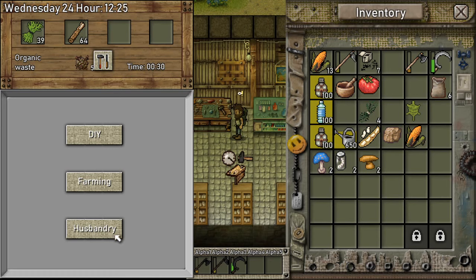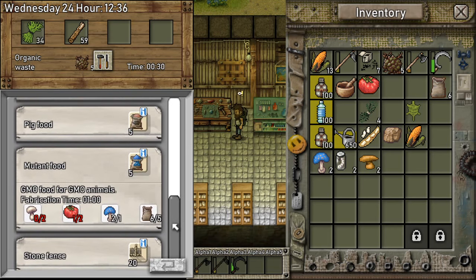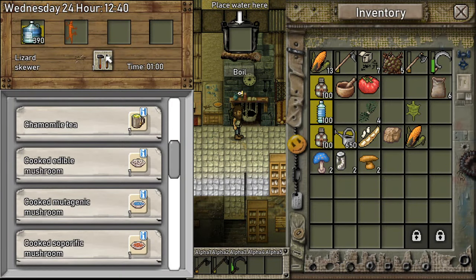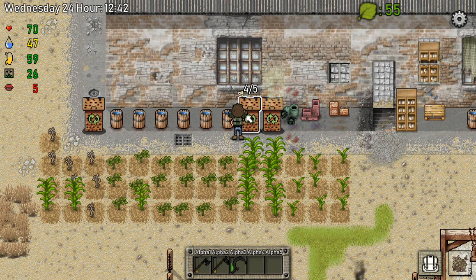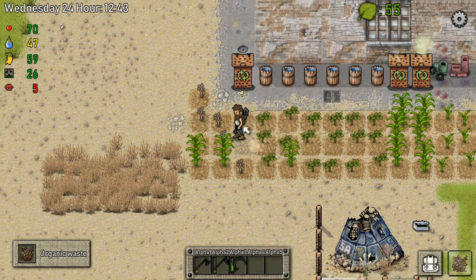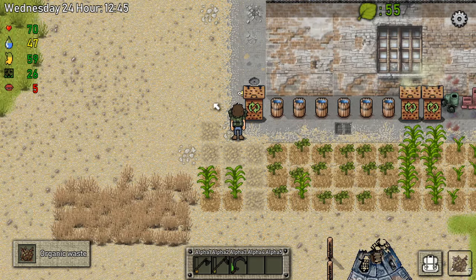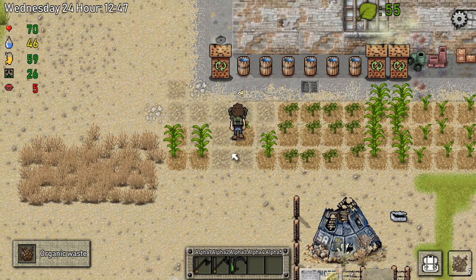And then I want to look at what I need for the mutant food. I need two tomatoes, two mushrooms. That's no problem. Let's equip this again and get these going. Oh, we got some more organic waste right here. Perfect, exactly what we needed. Ooh, look at that. Nice.